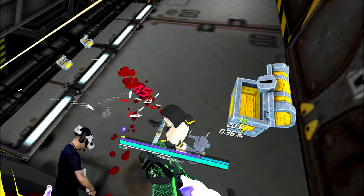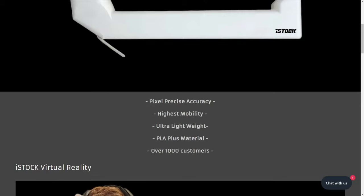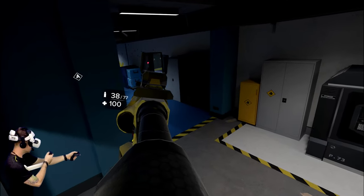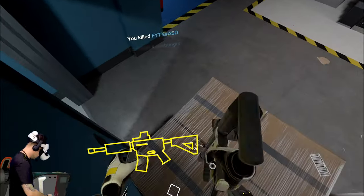In Gun Raiders, you're going to be using both arms to fling yourself around. I try to stay away from gunstocks because I bounce from shooter to shooter so much — I want to be able to freehand it. But coming over to Breachers, something a little more tactical, having a gunstock option might not be a bad idea. So in today's video, we're going to check out if iStock works in Gun Raiders and also in Breachers.